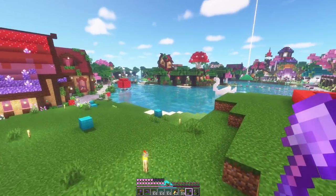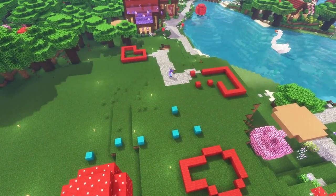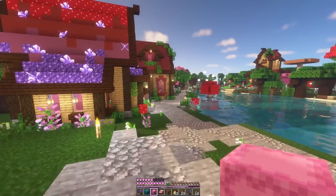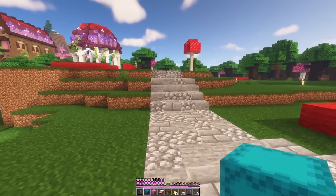Those are our first plots in. Now let's replace the cyan wool with actual path. We'll use the same blocks as most of Blossom Valley, which is cobble, stone, and stone brick. This is so nice — our path finally loops all the way around the waterfront. I've wanted to be able to do that for a while, so it's nice to get it done.